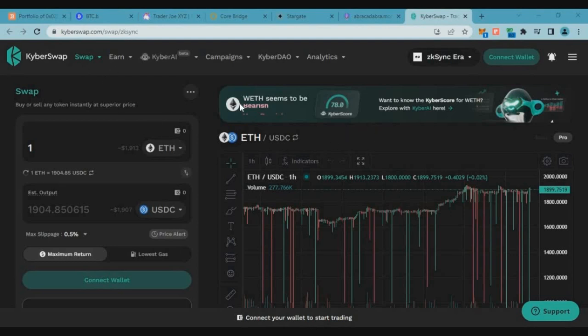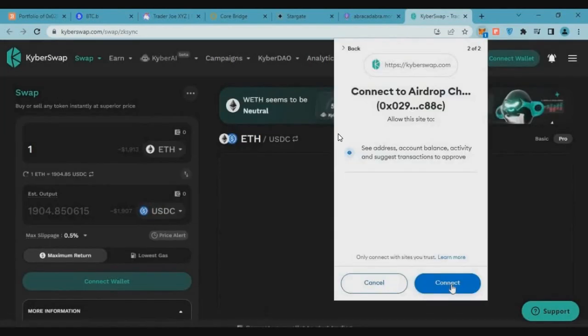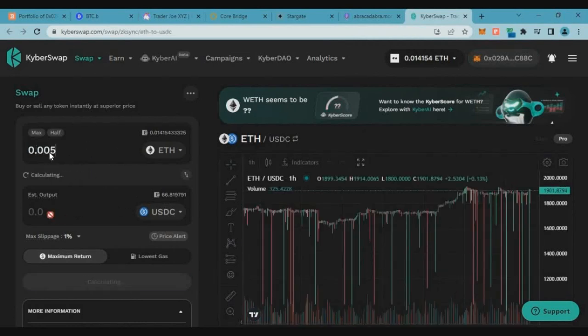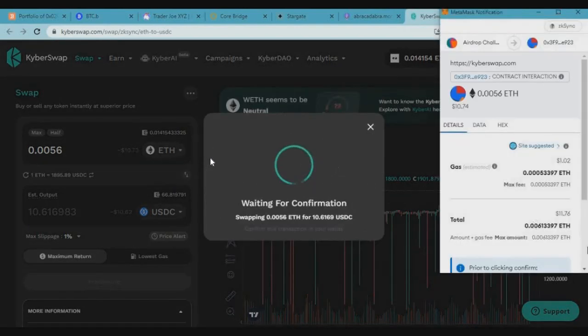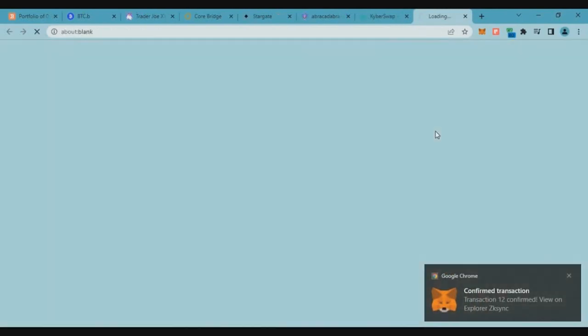This week on zkSync Era we're going to Kyber Swap — a new DEX that recently went live. Connect the wallet, enter the amount, and let's swap around $10 worth of Ethereum to USDC. Click on swap, complete the MetaMask transaction, and once that's done this week's swap is completed.